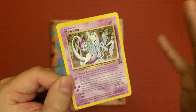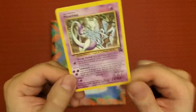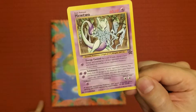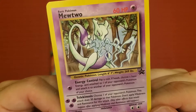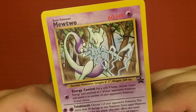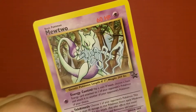That ruling is a little contradicting — I'll explain it in a bit. It has a weakness to Psychic, no resistance, and a retreat cost of two of any type of energy. Down here it says a scientist created this Pokémon after years of horrific gene splicing and DNA engineering experiments. Level 30, number 150, illustration by Christopher Rush, copyright '95, '96, '98 Nintendo and Creatures, Game Freak, '99, 2000 Wizards.